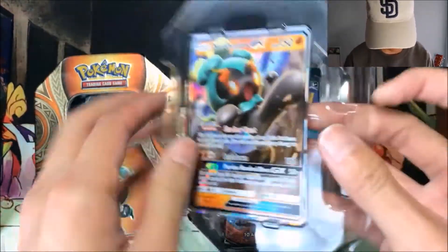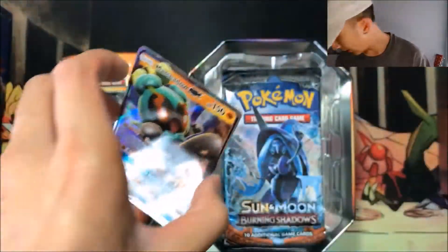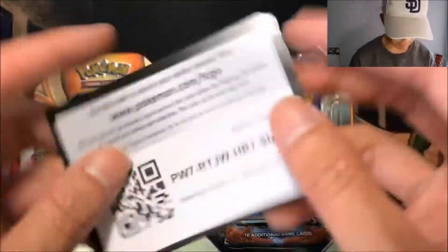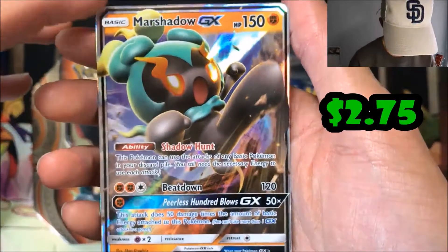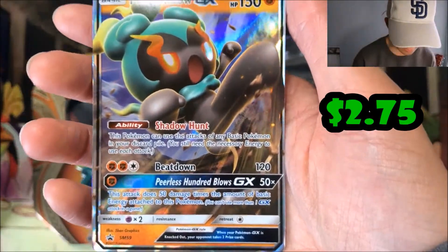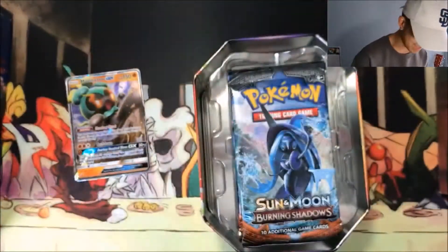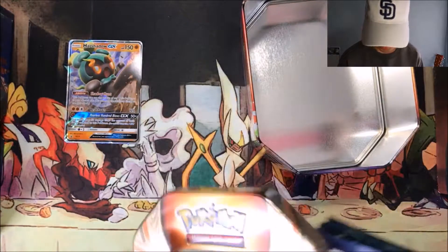The Marshadow GX promo — let's take it out carefully. There should be a code card — yeah, if anybody wants the promo code, there we go. Marshadow GX with Shadow Hunt, Beat Down, and Peerless Hundred Blows GX. I just like the design of Marshadow — you can tell Pokémon really wanted him to have that mascot appearance.